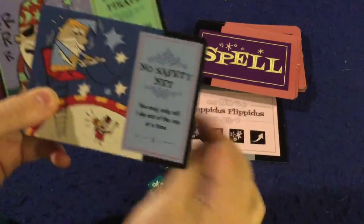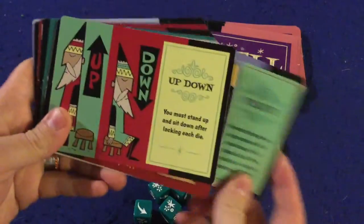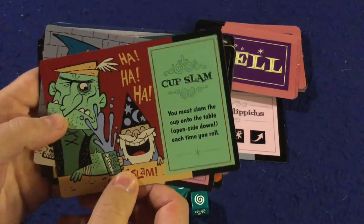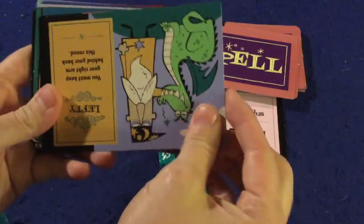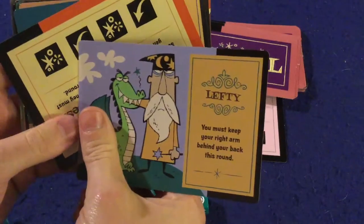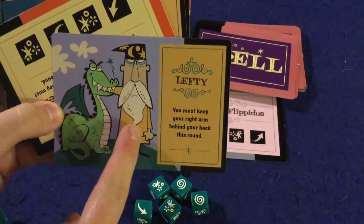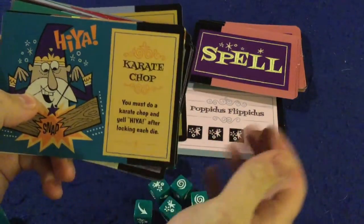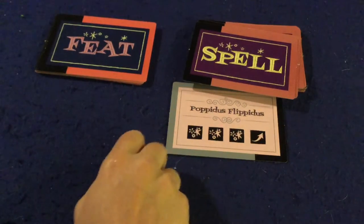'Pirate — you must keep one eye covered with your hand at all times, and each time you lock a die you must yell Yargh!' 'Up, down — you must stand up and sit down after locking each die' — that one's always funny to watch. 'Cup slam — you must slam the cup onto the table open side down each time you roll.' 'Handcuffs — you must keep one wrist crossed over the other at all times.' 'Lefty — you must keep your right arm behind your back this round' — I wish they'd said your dominant hand, because the guy I was playing with was left-handed. 'Karate chop — you must do a karate chop and go Hiya! after locking each die.' As you can see, they really spice up the game and show you what kind of game this is.